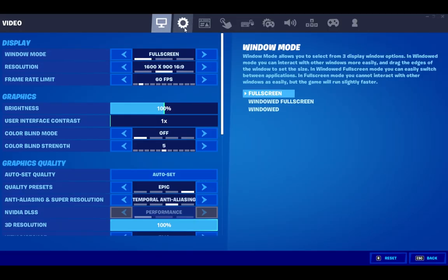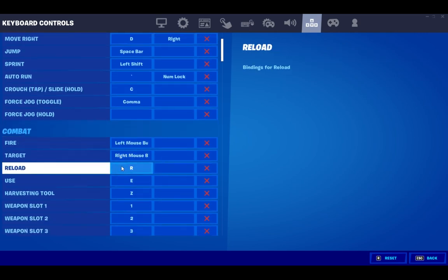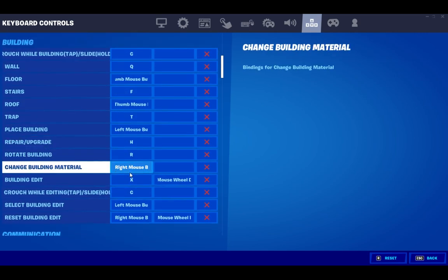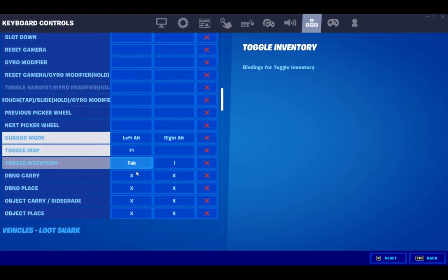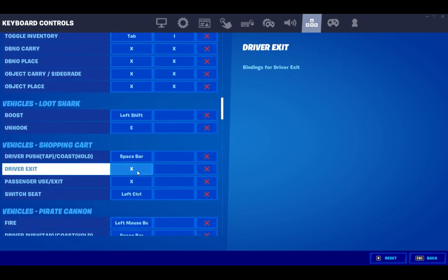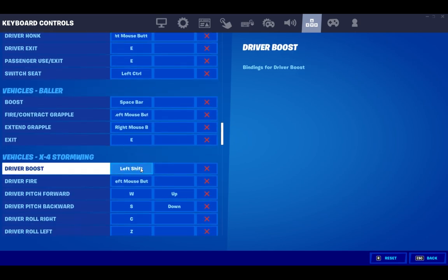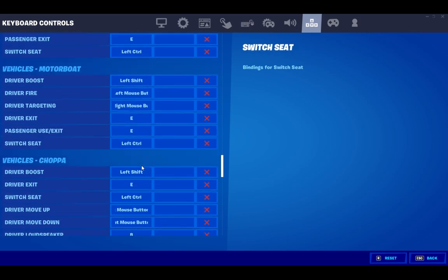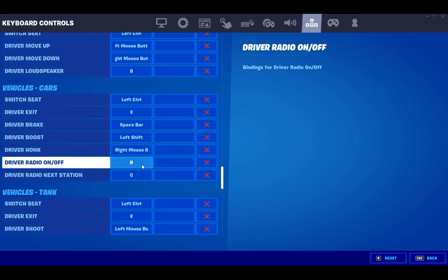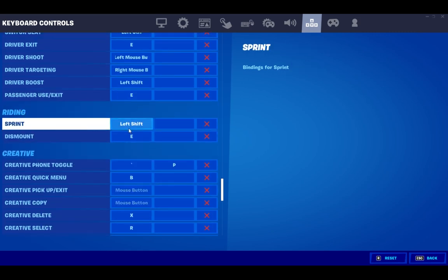This season we get to ride animals, so we need to make sure that the riding keys are bound properly, either on keyboard or controller. You gotta scroll all the way down in your settings, past the vehicles — and there's a lot of vehicles. Wouldn't hurt to get the baller keybinds the way you like them as well, since the baller is now in the game. Right here it says riding. You need to have the sprint and the dismount, otherwise you won't be able to run.